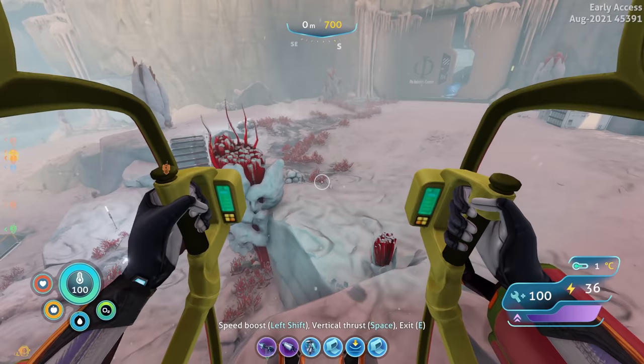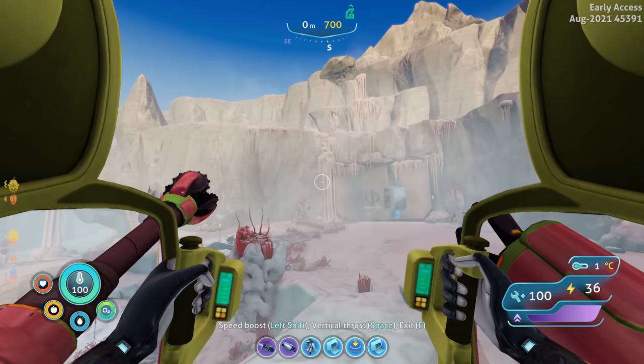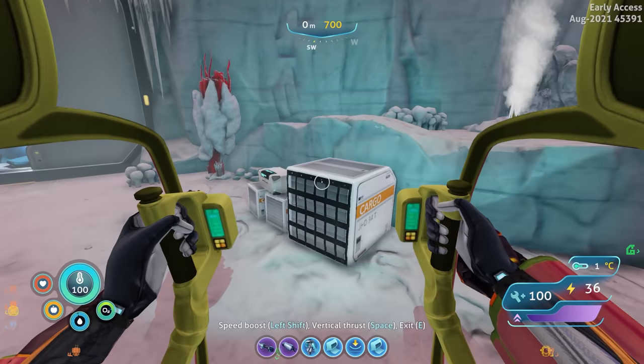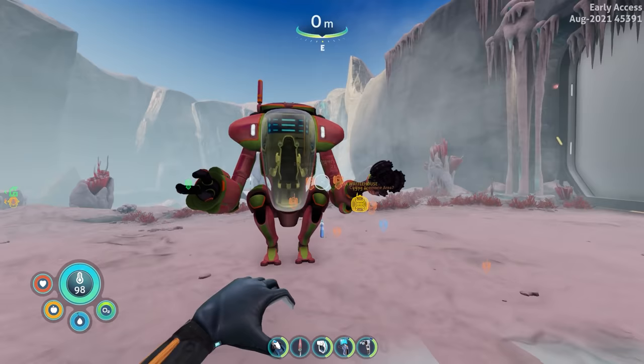Whoa, oh wait — what in the world? This is different. I just mentioned it seemed like the intro of early access had an actual physical building here, but it looks like this base is built into the side of a mountain or iceberg. Fire Robotics Center — this one's actually built into the side of a mountain. Interesting.